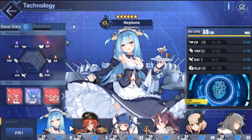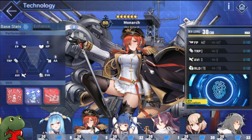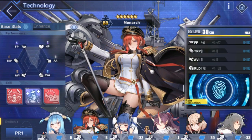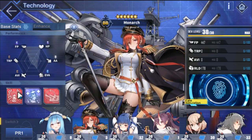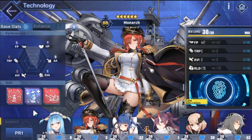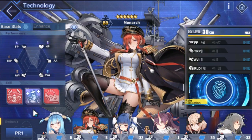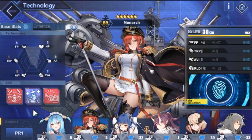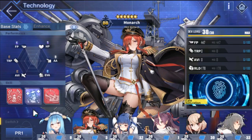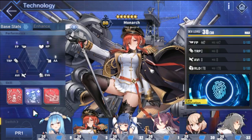Monarch — I'm very biased here because she's my favorite ship, but Monarch is a very good investment. She's one of the best battleships right now in the game, with a lot of utility and damage with AP shells. She's very powerful and can synchronize well with multiple ships for backline DPS. A solid, very strong choice.